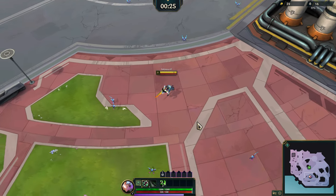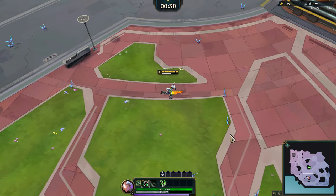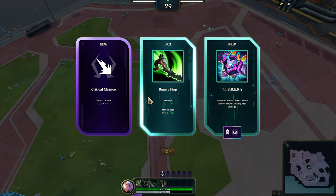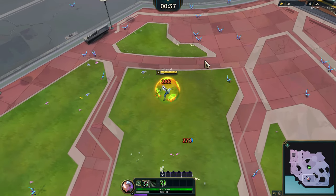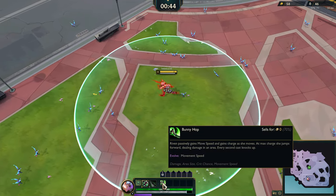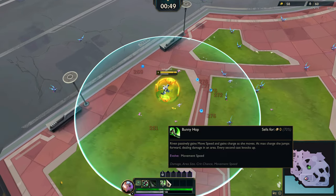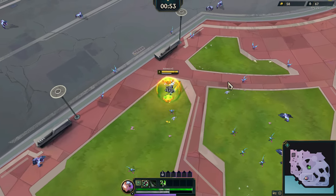Riven is an interesting champion — she moves around and gains stacks, basically filling up a bar, and then she does big damage in an area once it's full. I think it knocks up enemies every second or third cast — yeah, at max charge she jumps forward dealing damage in an area, and every second cast knocks up. Of course we're one-shotting all the basic enemies here so it's hard to see the knockup.